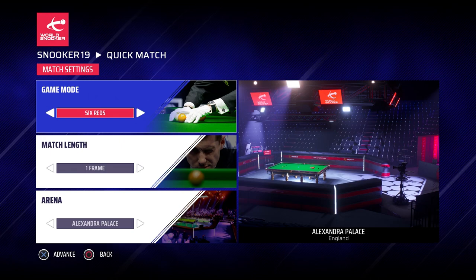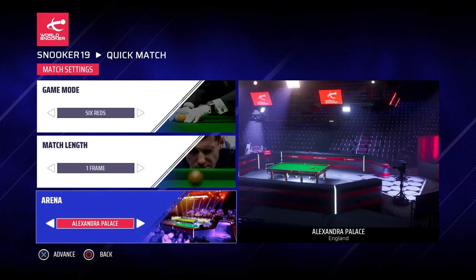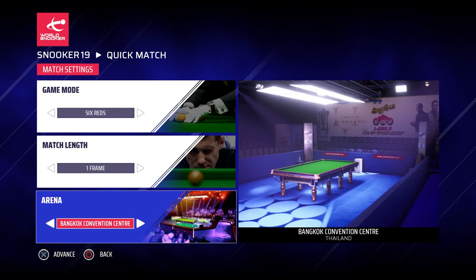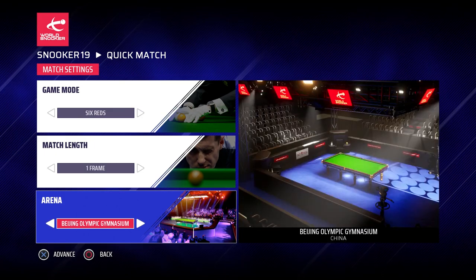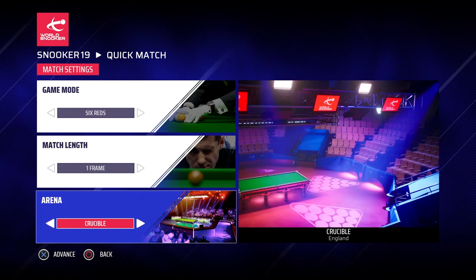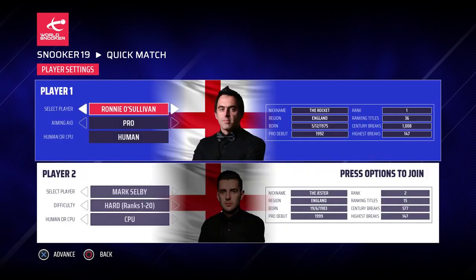In Snooker 19 there are three types of snooker — we'll probably have videos on all of them at some point. You can do any length of match up to 35 frames, and it's got all of the official venues from the World Snooker 2018-19 calendar. You can see there's the Bangkok Convention Center for the six-red tournament, the Beijing Olympic Gymnasium, the Belfast Waterfront, Cheltenham Racecourse — so many things. We are of course going to pick the Crucible for our first encounter. We'll do a best of three frames.